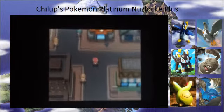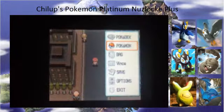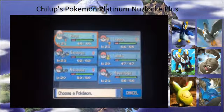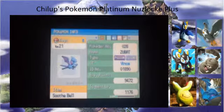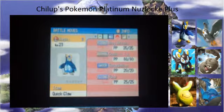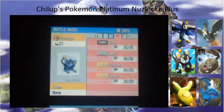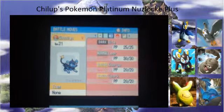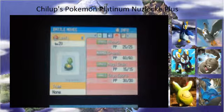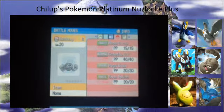What we should do in this city is challenge the gym leader, but before we go in I'm going to show a little bit of a team update. We have Koga at level 21 with Wing Attack, Confuse Ray, Astonish and Bite. Luffy level 23 with Metal Claw, Growl, Bubble Beam and Peck. Luxio — Genshio level 21 with Bite, Leer, Charge and Spark. Level 20 Leafy with Absorb, Growth, Mega Drain and Stun Spore.